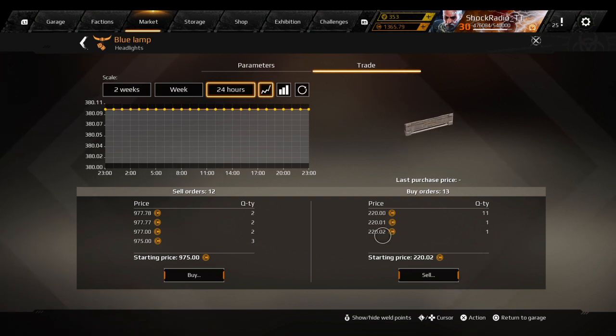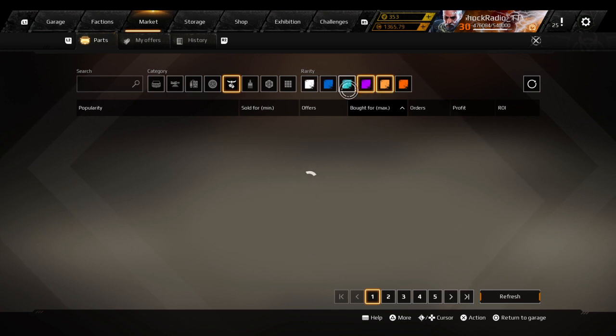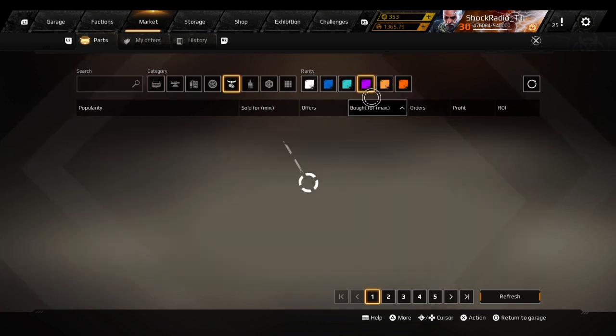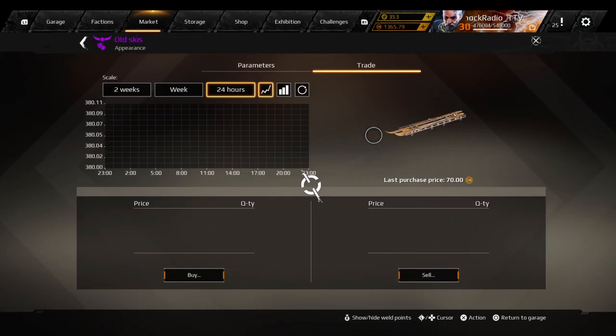That's a lot of resources for 220 coin. That's a lot of profit if you want to sell the resources, or if you want to craft with those resources. You do the same thing for the purple decor — look at that.